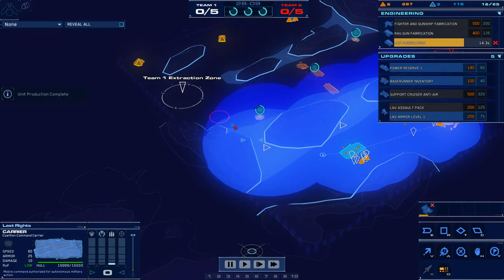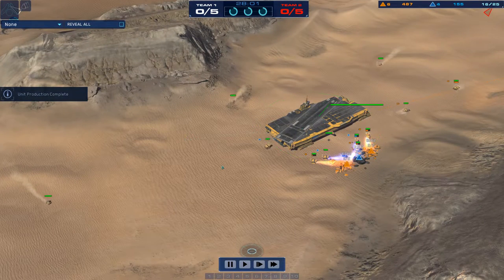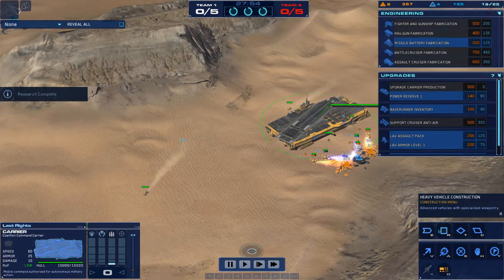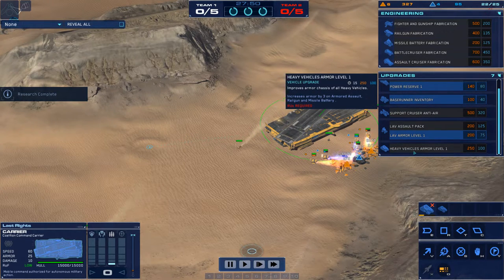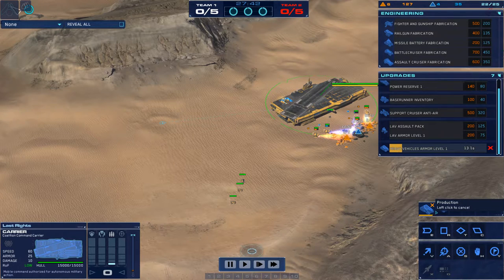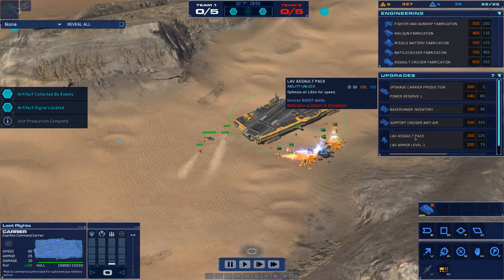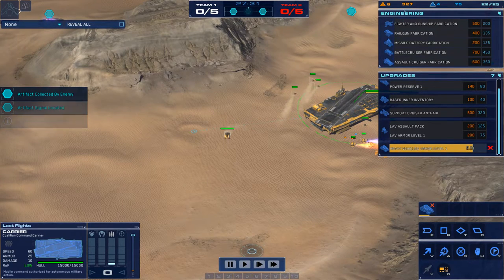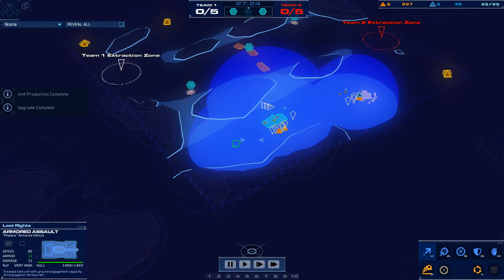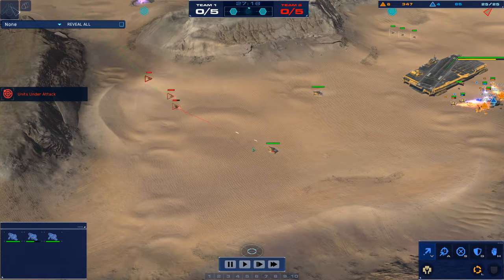I've scouted my opponent — he has a production cruiser right outside my base, coming in for a backstab. So I've pulled back my LAVs and I'm just going to buy myself time until AAV fabrication is finished. As soon as it's done, begin producing AAVs. Research heavy vehicle armor level one as soon as possible — I find it's most efficient to do that after you've built two. If you do all of these things in order it lines up nicely: three AAVs, three LAVs, queue up two AAVs, hit heavy armor level one, and then queue up a third AAV as soon as you have the resources. The great thing about this build is it's very aggressive but also very effective at holding a rush.